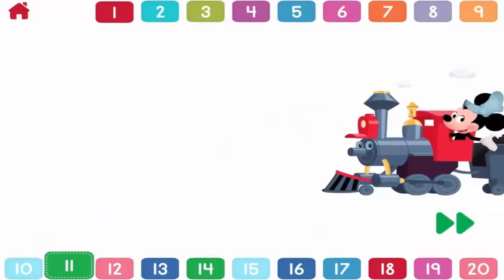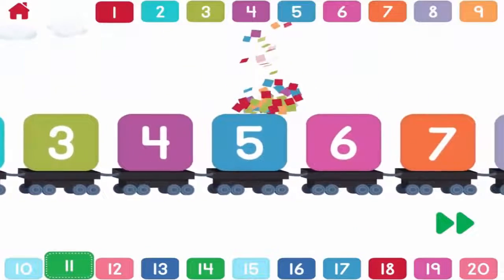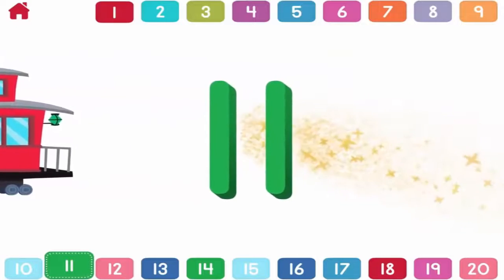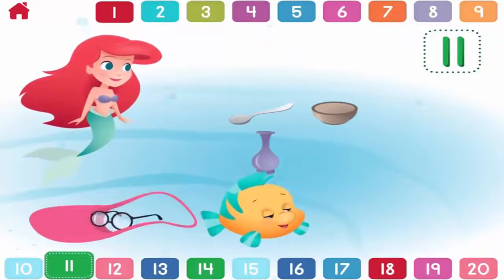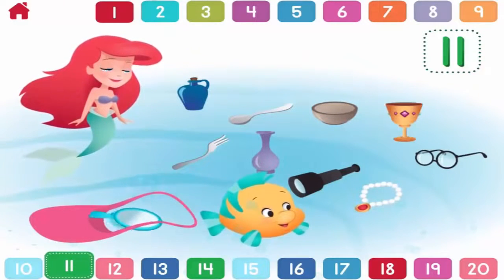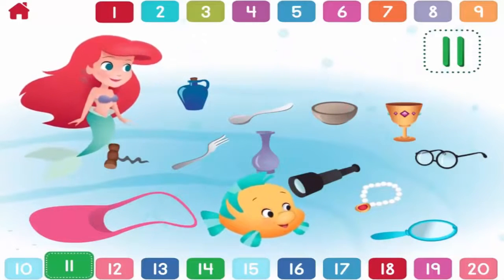Let's count to eleven! One, two, three, four, five, six, seven, eight, nine, ten, eleven! Eleven! Can you place eleven of Ariel's treasures on the shelves? One, two, three, four, five, six, seven, eight, nine, ten, eleven! Excellent work! You placed eleven treasures!